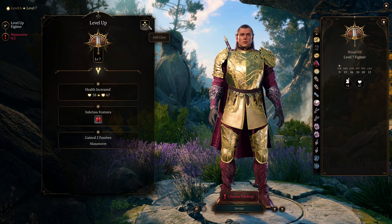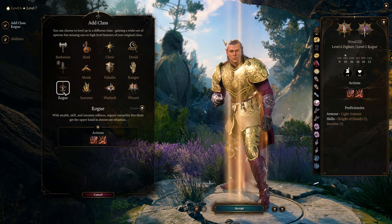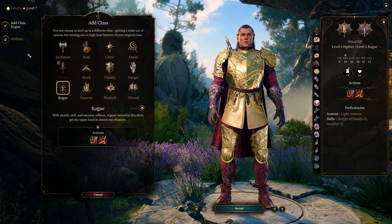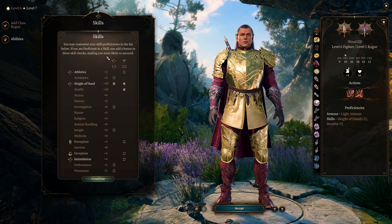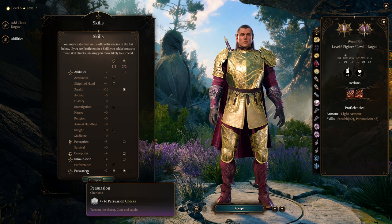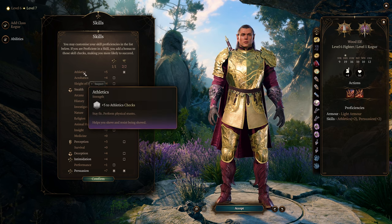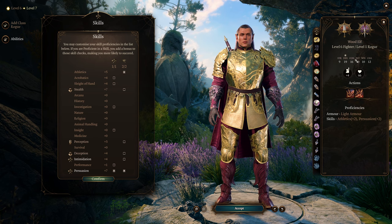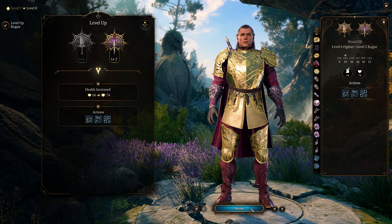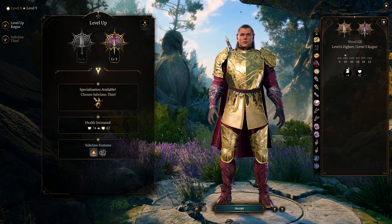Now that we're level seven, what we want to do is multi-class into a rogue, and we're going to level up rogue for three straight levels in order to get to the thief subclass. This way we will have two bonus actions, which will pair up really nicely with our dual wielding. For the abilities, if this is your main character I would recommend going for persuasion so you get nice bonuses to your persuasion checks, and also athletics so you can resist being shoved — this is really important since we only have 9 strength. Our goal now is to keep on leveling in rogue and get to rogue level three to unlock the thief subclass.